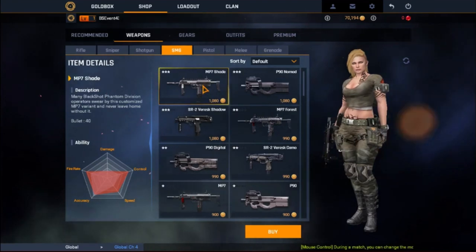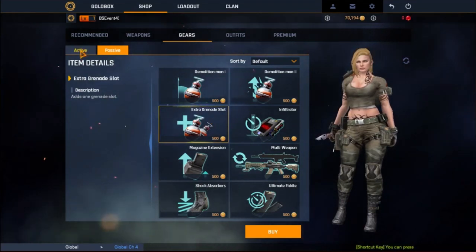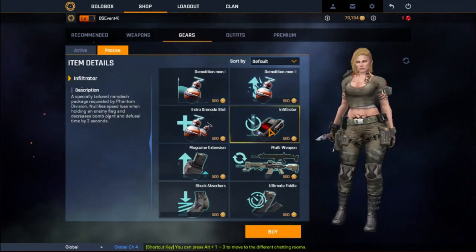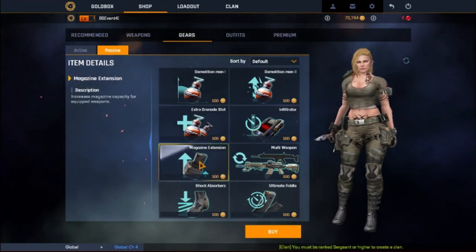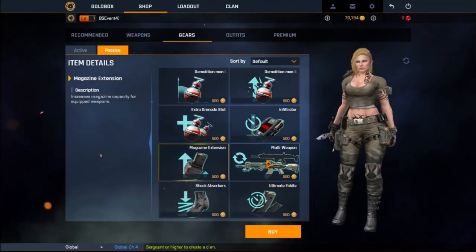Alright, so the next thing I want to talk about is how the gears work now. I've seen that multi-weapon is now a cheap item — it's 500 gold, the same price as everything else. I don't know what the repair cost is on that because I haven't seen it. As for repair cost for one, that's just a load of crap to be fair.